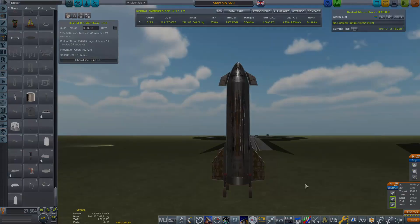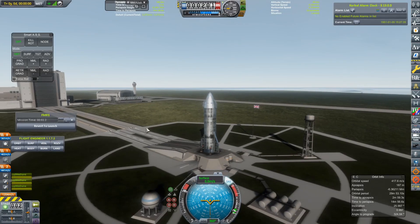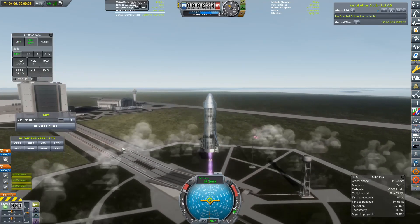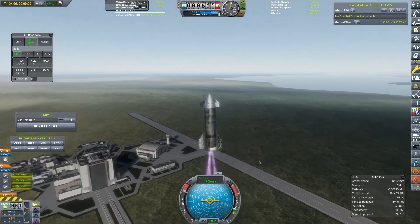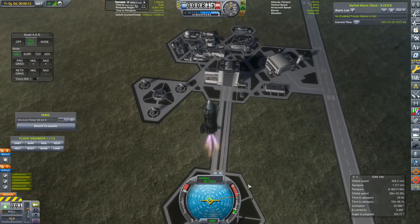We have a finished Starship. So here we are at Brownsville, Texas. Unfortunately, with Real Solar System, as far as I'm aware, there isn't any Boca Chica. So we have gone for the next best location — I believe this is actually only 20 miles away from Boca Chica. So we're pretty close, but not exactly there.